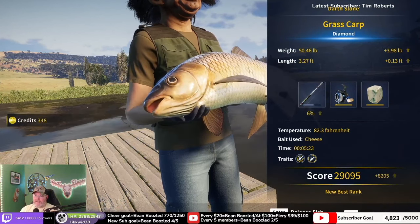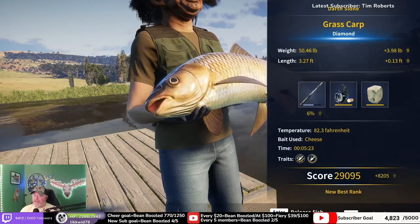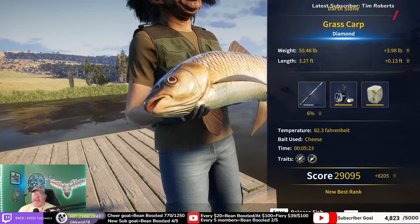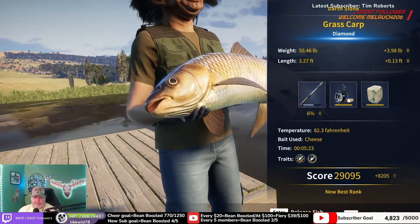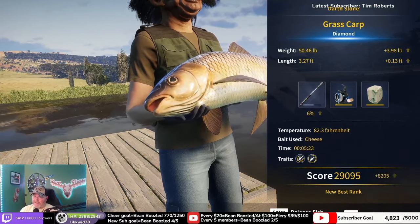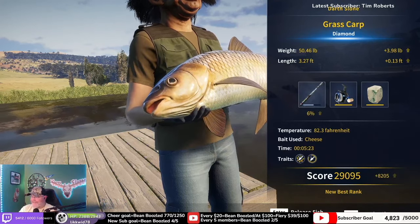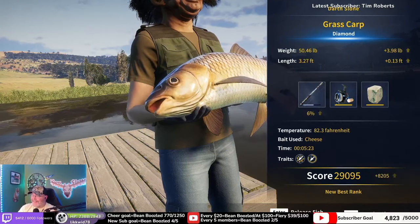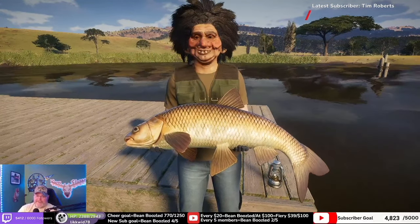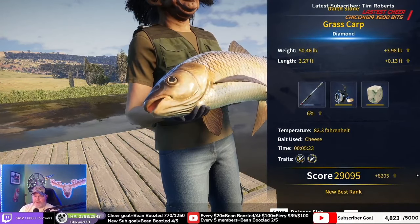There you go — I knew that was huge! We got a diamond grass carp on 27 pound line! I had it the whole time, you know. That is good to get that on that. It's a 29,000 score because I caught it on such small line. Well, that's a happy accident. Did you have one of those yet? Nope! Oh, awesome! I'm talking right there, boys!